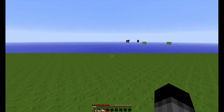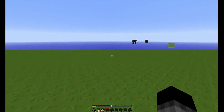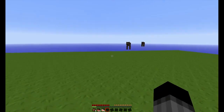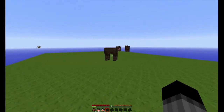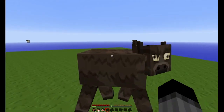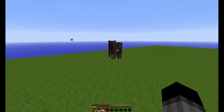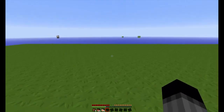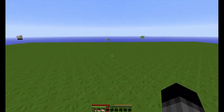My base is at X450, Z minus 3400 — it could be a bit of a run, but I can get you guys sorted. I've got an iron farm, a cobblestone generator, and some farmland. I can get you food, tools, and whatever you need to get started.